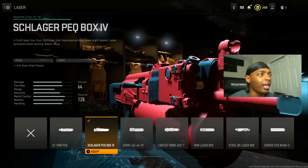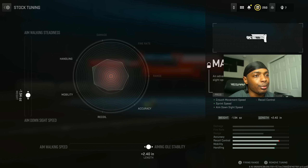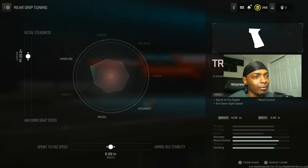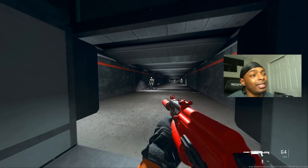Put on the Schlager Peck Box for aim down sight speed, then the Marquee R7 stock for crouch movement speed, sprint speed, and aim down sight speed at the cost of recoil control. Max out the aiming idle stability to 2.40 inches and set the weight to negative 1.94 ounces. Then put on the True Tack Grip for sprint-to-fire speed and ADS at the cost of recoil control, increasing recoil steadiness by 0.52 ounces.